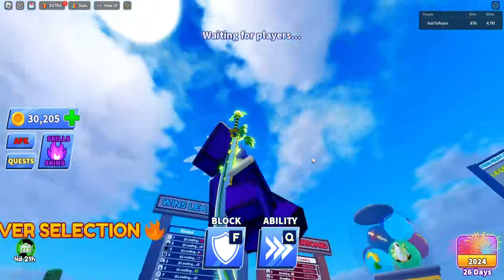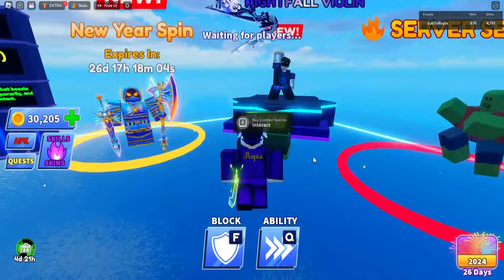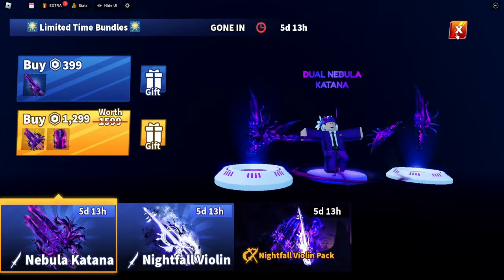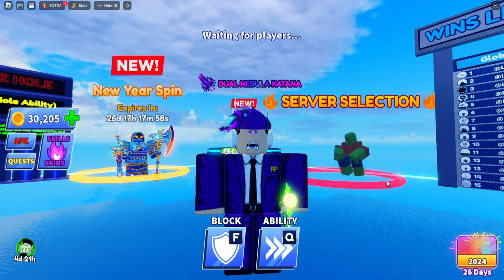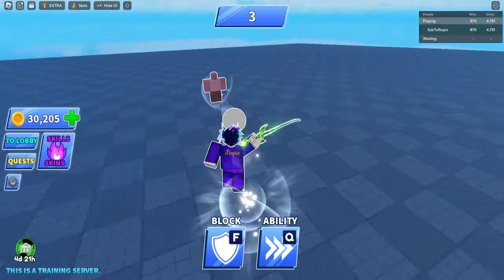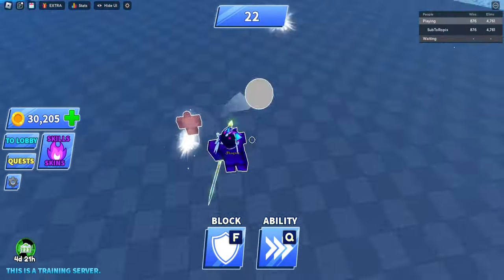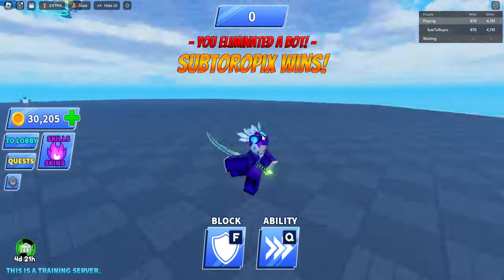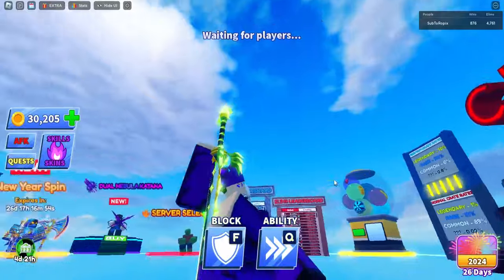Next up we have this cool-looking Fantasy Katana — it looks very sick. To get it, check the link in the description where I've made a video on how to obtain it. Here we are versing a bot and as you can see there's no SFX or anything on this weapon. It does look very nice but lacks any sound effect.